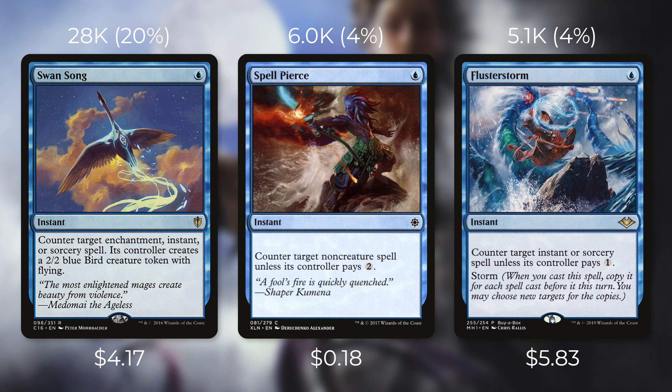Another one-mana counterspell is Spell Pierce, currently just 18 cents and seeing play in 6,000 decks. It's an instant for a blue that counters target non-creature spell unless its controller pays two. Spell Pierce will be more effective early in the game when your opponents probably won't have extra mana up, but unlike Turn Aside it does not guarantee that it can protect your permanent later in the game. And finally there's Flusterstorm — with its recent reprint in Modern Horizons its price is down to $5.83, and I think the number of decks it sees play in will definitely go up. It's also an instant for a blue that counters target instant or sorcery spell unless its controller pays one, and it has storm, so the more spells cast that turn the more effective it can be. This has a wider application than Turn Aside, but again there is less guarantee that you can actually protect the permanent you want to protect from targeted removal. All these one-mana counterspells can be very efficient, but if your deck just really wants to protect your commander or a key piece, Turn Aside can be one of your better options.